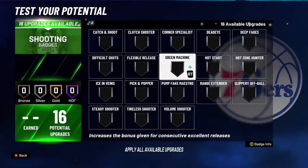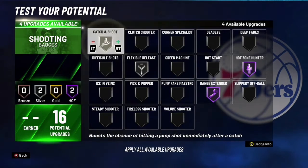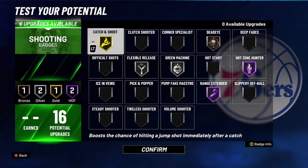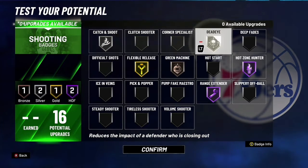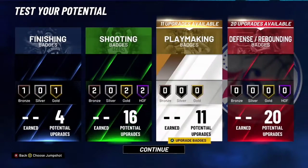So let's go into the shooting. You want to go range extender, hot zone hunter, then flex police, catch and shoot, and then dead eye. Maybe take that off and put this on silver or something like that. But yeah, you can put that on gold too if you want to. Put that on silver right there, and you can have both on gold — maybe you can do something like that.